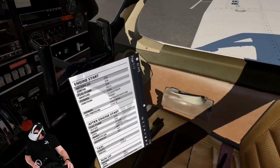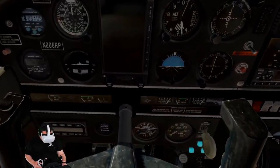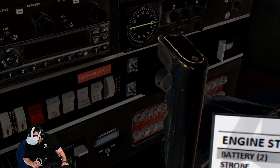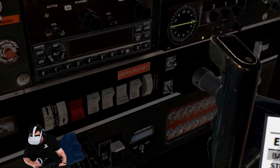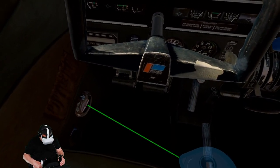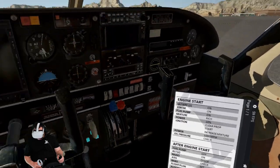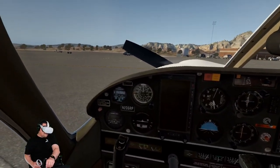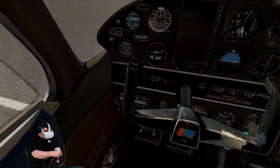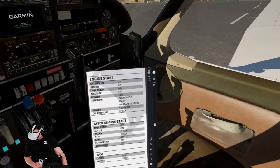My plane is cold and dark, so I'm going to follow some of this here. Battery on, lights on, beacon on. Fuel pump on. We're going to start with the left tank. Clear prop. And it starts right up. Avionics coming on. Garmin starts right up. Love to see it.